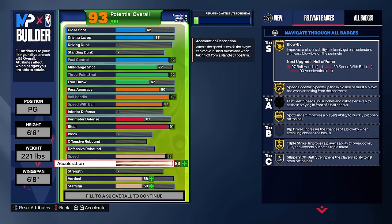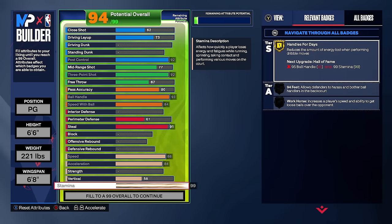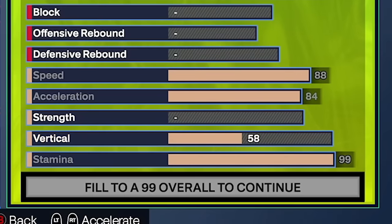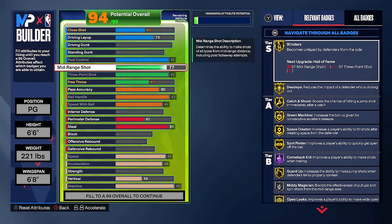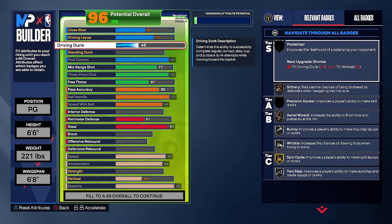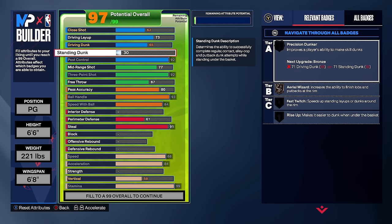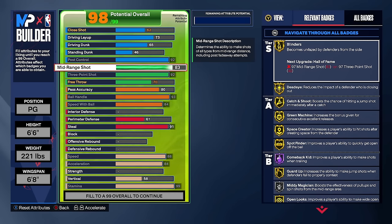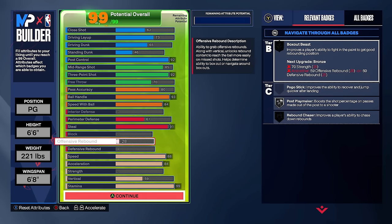Then we're going to max the speed, max the acceleration, and max the stamina. At this point I really have everything I want, so I'm going to upgrade a couple other miscellaneous things. The reason is because if you upgrade something too high or too low, it'll affect how your 60 overall shows up. I've been labbing this out for hours and I know how to create the best default 60 overall to make the best 75 overall. So we're going to get the dunk to a 65, standing dunk to a 46, free throw to a 70, mid range to an 85, and vertical up one with offense rebound up to a 28.